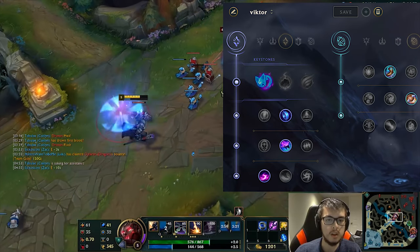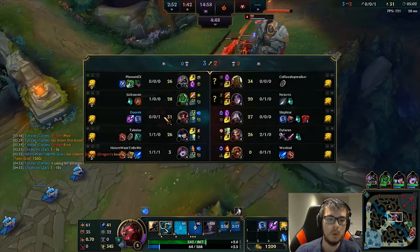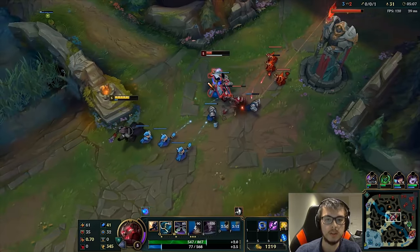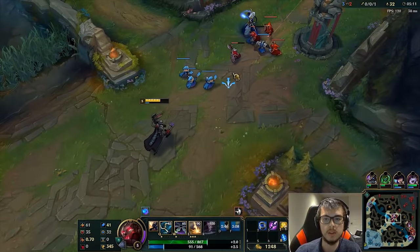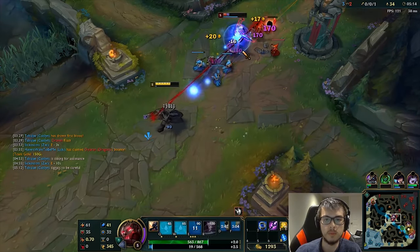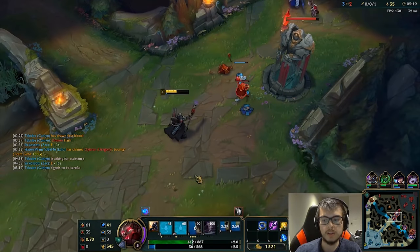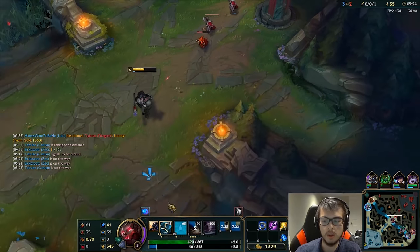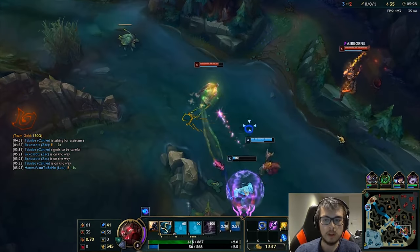I use my Q to proc Scorch in lane — it's really good for trading. Kassadin doesn't have any more health pots; he just got some life from leveling up but that's the only way he gets life. I don't know where their top laner is, I'm kind of scared. Their Kai'Sa is down bot so I'm pretty comfortable — I don't think I'm going to get ganked because she's top. I'm roaming down to help here; we'll be able to collapse on this.